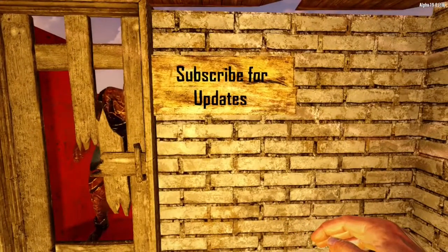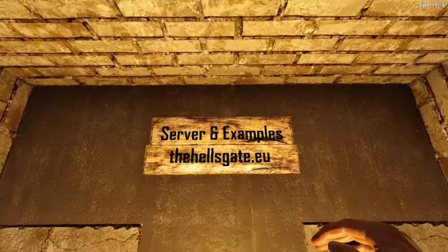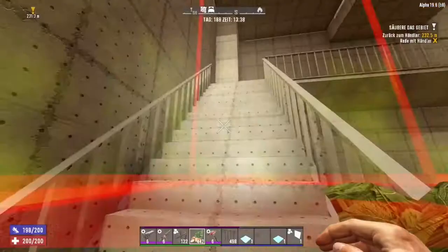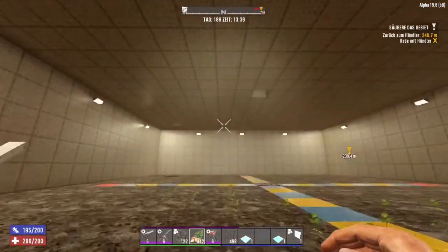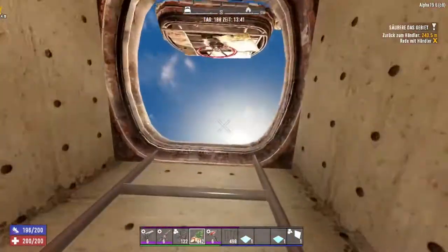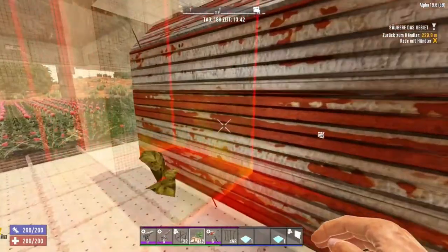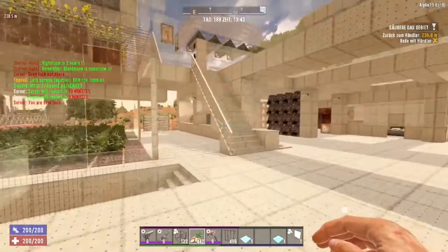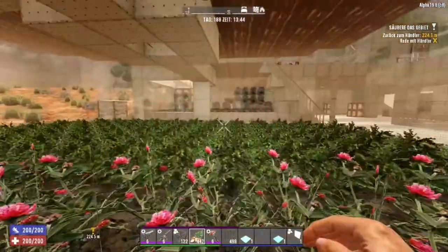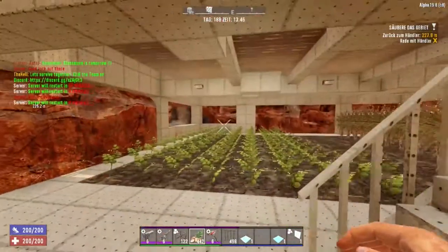Give a subscribe and hit the bell if you want to stay updated. You can also watch examples in real life directly on the server at hellsgate.eu. Another big advantage beyond just hiding is that on some servers where you have limited claim blocks — maybe just one, two, or three — you can make a greenhouse to save space.